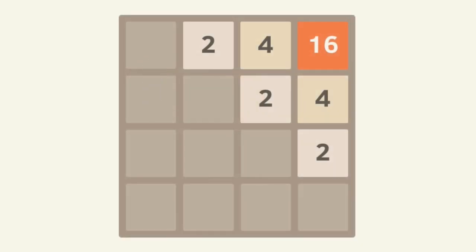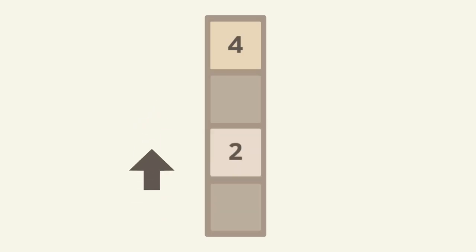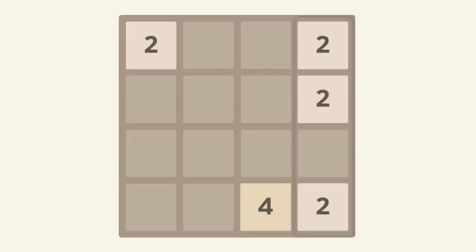Now we'll repeat that process a couple of times: we'll move this one over here, this one over here, and this one over here — and again. I've got a two over here, here, and here, and we'll do those six steps. As you can see, we end with a four and a two, just like in the original game.